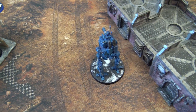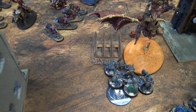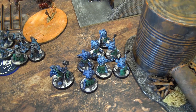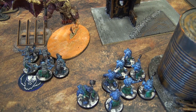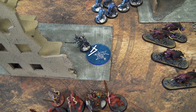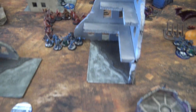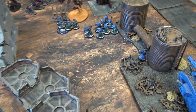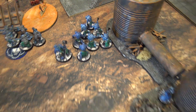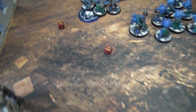Turn 2 — GSC movement phase: the Leman Russ, one Armored Sentinel, and both acolyte squads in buildings stand still. Two units stay in combat. From cult ambush, the Abominant and hammer Aberrant squad arrive using Meticulous Uprising — spending one CP, rolling a six, placing within three inches of the Bloodthirster. The Primus and second Aberrant squad arrive on a five-inch roll. The Magus drops in rolling a four. In the psychic phase, the Magus casts Might From Beyond targeting the hammer Aberrants — rolled an eight to cast, but the opponent denies with the Armor of Scorn on an eleven.